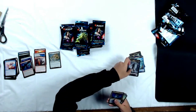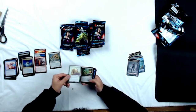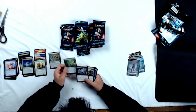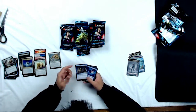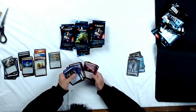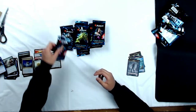Zombie token. Foil Reviving Vapors. And a Woodfall Primus as a rare — not the spiciest thing in the world but not bad. Uncommons: Fecundity, Buried Alive, and Penumbra Worm. And Treasure Cruise in the common slot — that's crazy, considering that is a banned card in most formats. But still an awesome reprint — I love seeing powerful cards like that in limited formats.